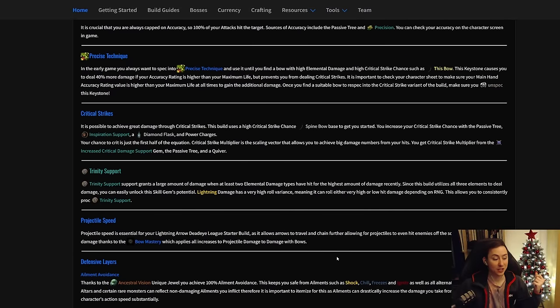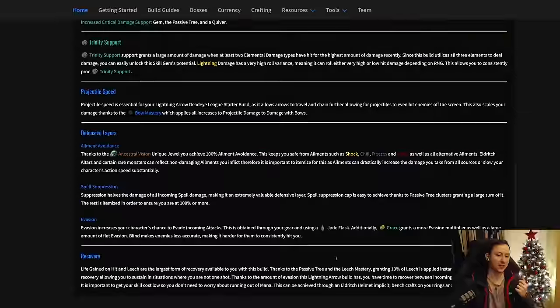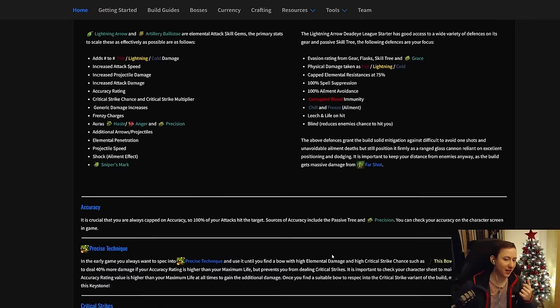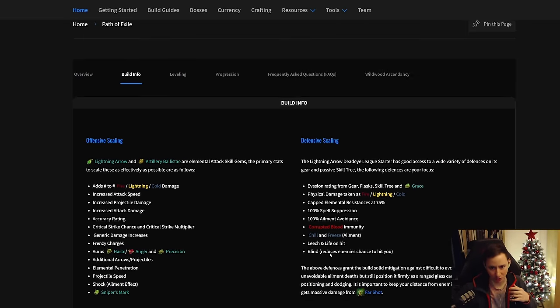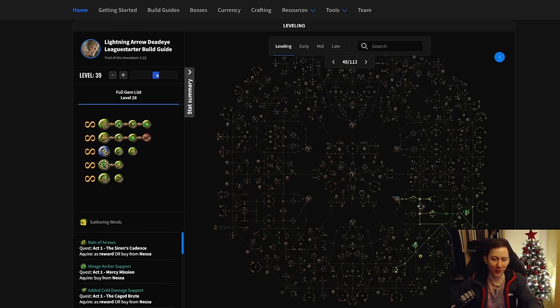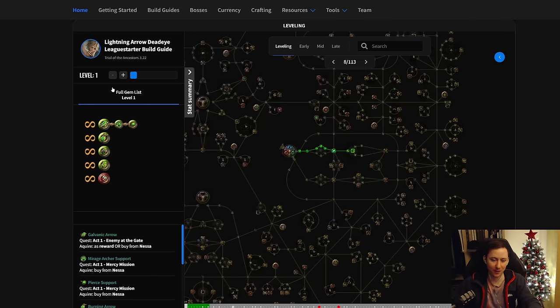You can go look through the guide for a more in-depth explanation of all the mechanics. I put a lot of time into putting this together, so if you want to know more, make sure to check out the description. For leveling, we've developed a tool that shows all the information you need going from Act 1 level 1 all the way into endgame — showing you gems to swap and passives to grab as you progress.